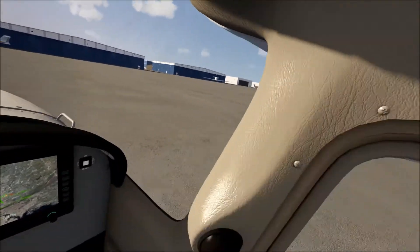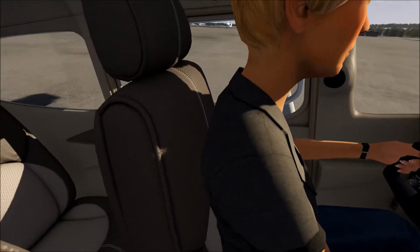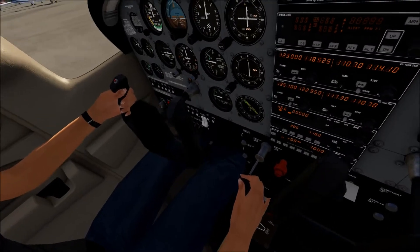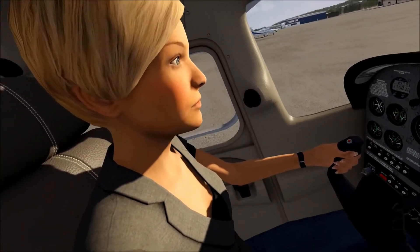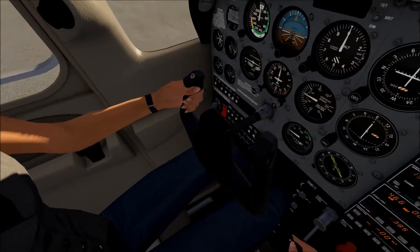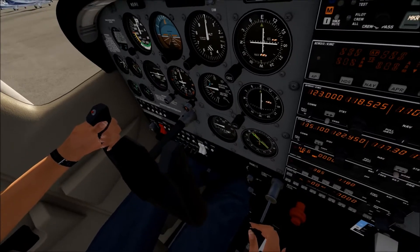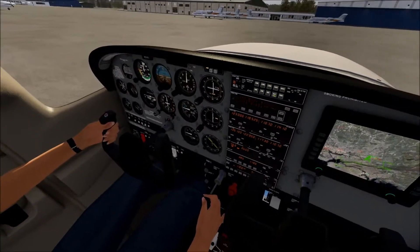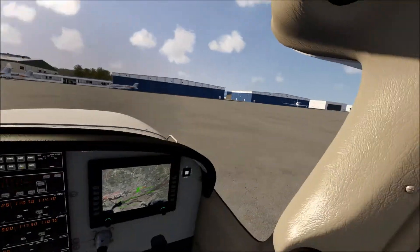We need to get to Runway 6, which I believe the threshold is on the opposite side, so we'll head out and turn left. Let me get our parking brakes off. I should put on our taxi lights while I'm at it — excuse me, Pam, I'm going to get into your personal bubble. Taxi lights are on. Fuel pump, I'll go ahead and turn you off. That is actually the strobe light, so we'll activate that a little bit later. Parking brake off, let's go ahead and head out.